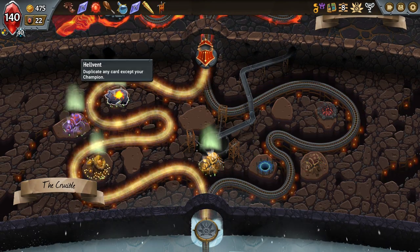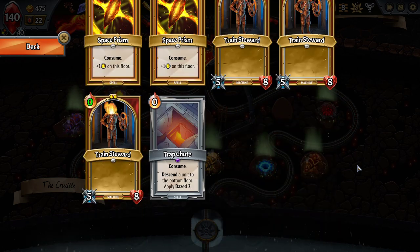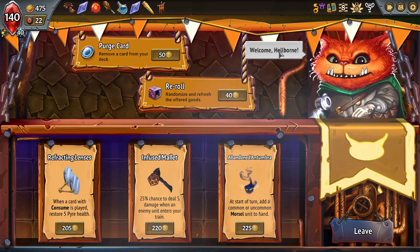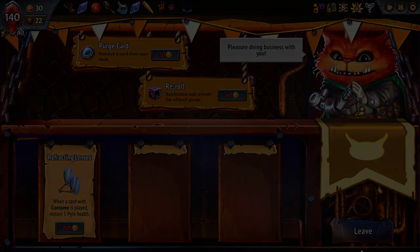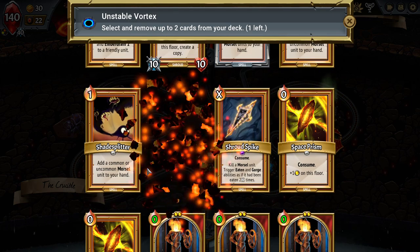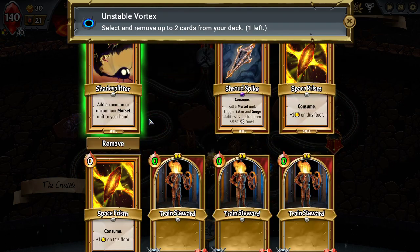Final boss to draft the diligence coming up soon. We could dupe another thing — is there anything I super want to dupe here? Another Energy Siphon — energy sniping isn't bad. But more than that I want the extra removal on this side. Let's look at the merchant trinkets first. At the start of turn, add a common or uncommon morsel unit to your hand — this means I'm eating on the first turn at least. These shade splitters can now — I don't actually need all the shade splitters now, and keeping Train Stewards as units to sacrifice is still appealing to me, so get rid of these shade splitters.